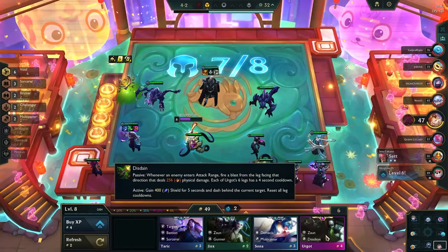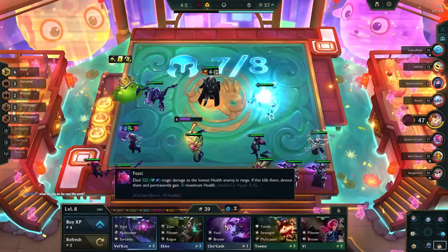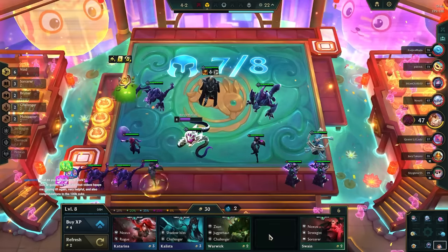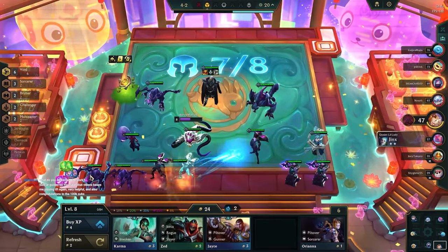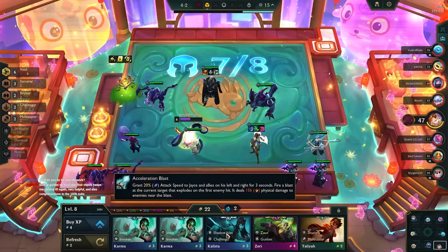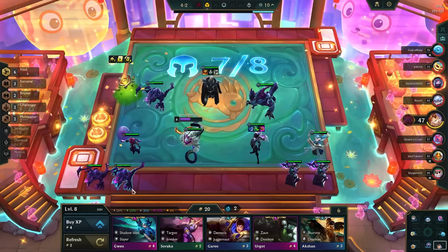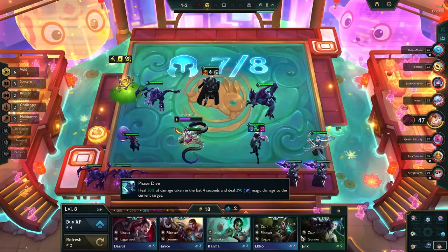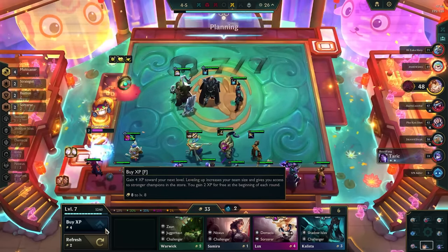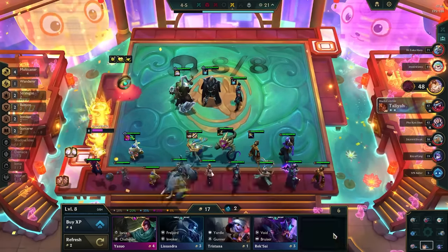If you are medium health, you could choose to either refresh your shop and buy units, or level up. However, I would only recommend rolling if you have a lot of pairs on your bench. If not, I would level up and wait to naturally get some pairs before rolling. Leveling up is a marginal but guaranteed upgrade, so it's pretty good if you have medium health. You need to assess the strength of your board, but worst case you'll just become low health later on, which is still playable.